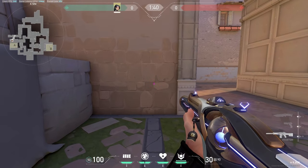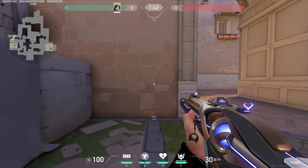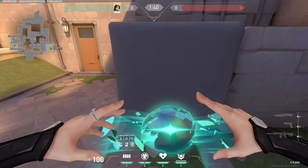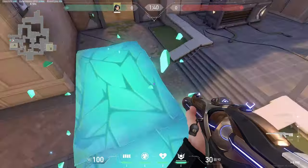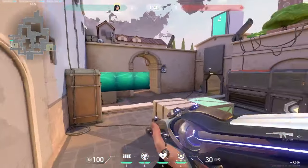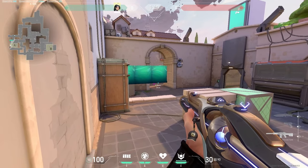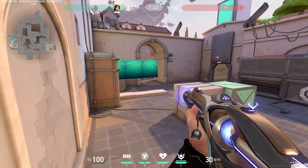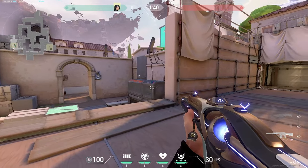For the second one, you're going to position yourself in the same exact spot — so once again, use that intersection. But instead of walling on the right side, you're going to wall on the left side. If you properly extend it, you can stand on that top box and use it as a one-way. If you are coming with teammates, just make sure they don't smoke it off so you can see their legs properly.